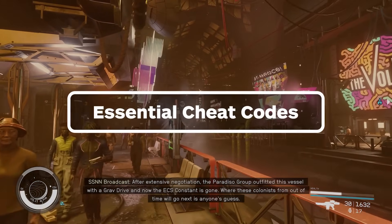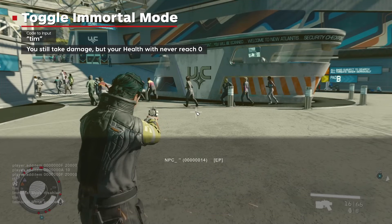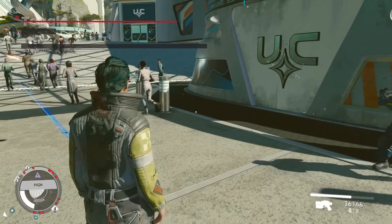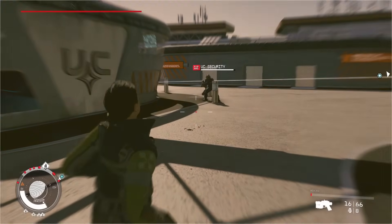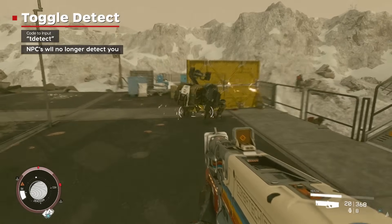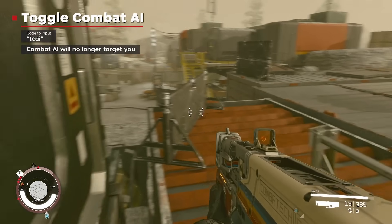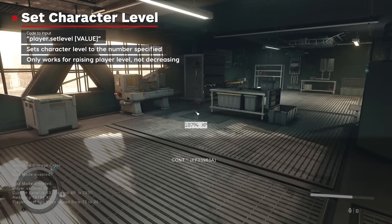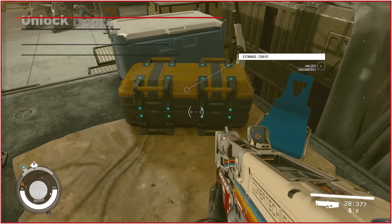To start, let's go over some of the easiest and most powerful commands you can use in-game: Toggle Immortal Mode, Toggle God Mode, Toggle Detect, Toggle Combat AI, Set Character Level, and Unlock Doors and Containers.